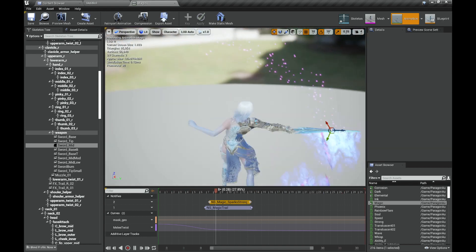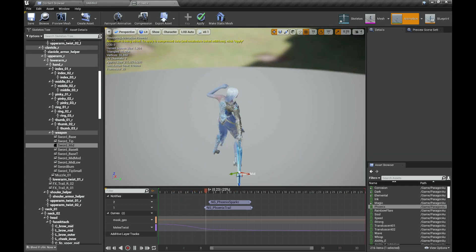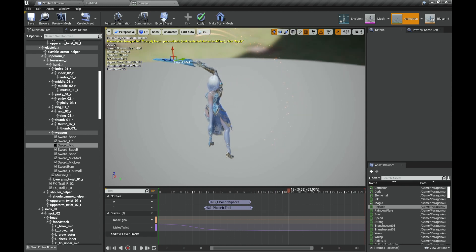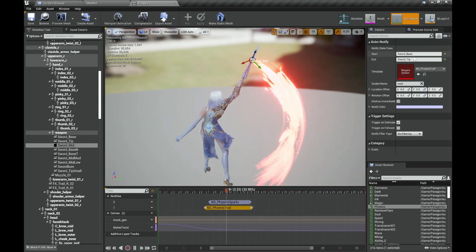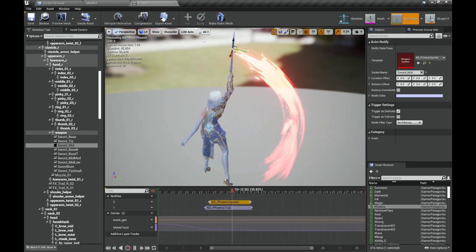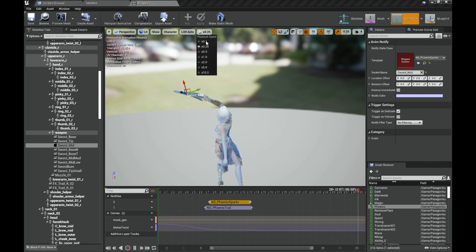Now we have the Phoenix trail — one of the new ones. It starts really strong and goes soft, kind of like a phoenix. You'll be the judge. Simple stuff: just Base and Tip, and the sparks go on the middle where they should be. The sparks fall — this looks very nice especially in slow-mo.